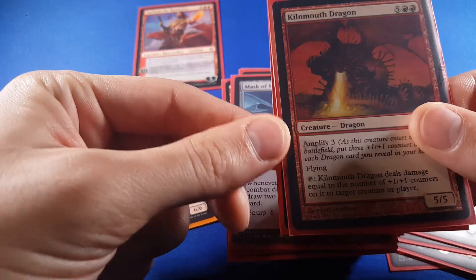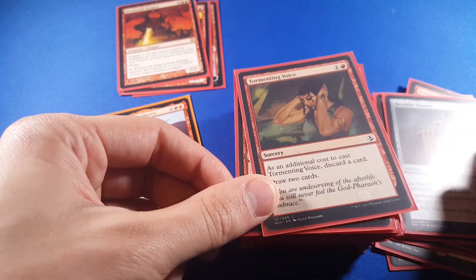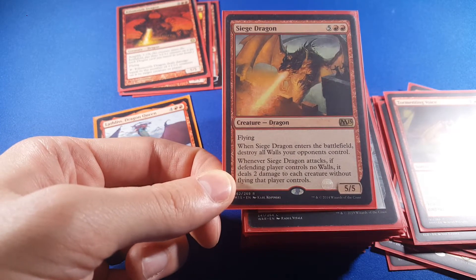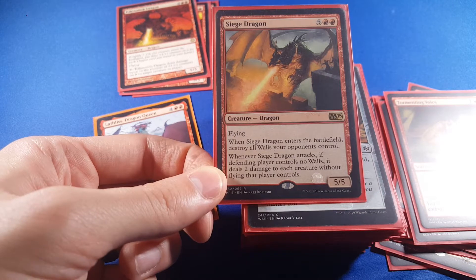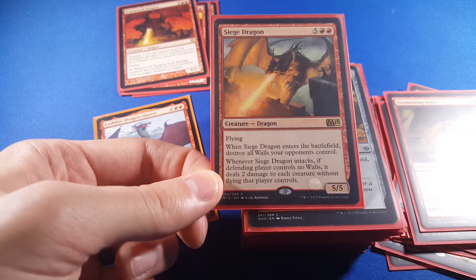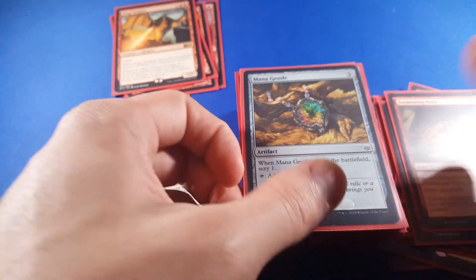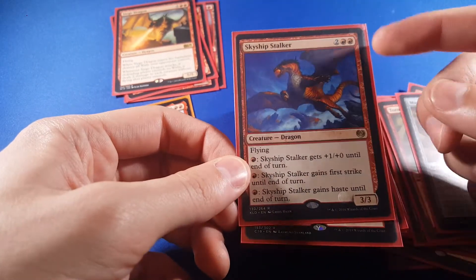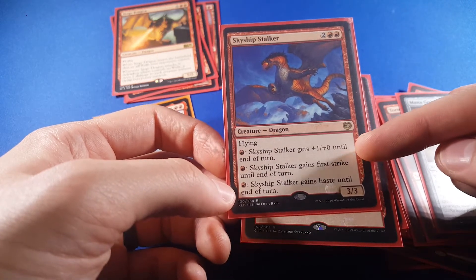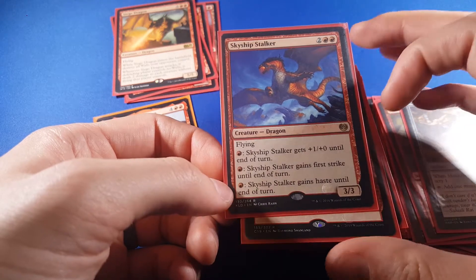These are all just pretty generic dragons with plus abilities. I'm going to quickly go through these to try and find the cool dragons, and then we'll come back to some of these cards. Siege Dragon was a really inexpensive dragon — destroy all walls your opponents control. I don't think a lot of people use walls. If the defending player controls no walls, it deals 2 damage to each creature without flying that player controls. So it's a great way to do damage to all their creatures. Skyship Stalker is 4 mana for a 3/3 — a little bit weaker, but it's nice to have some low cost, with abilities like +1/+0, first strike, and haste.